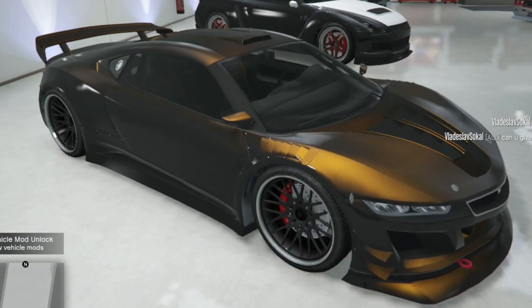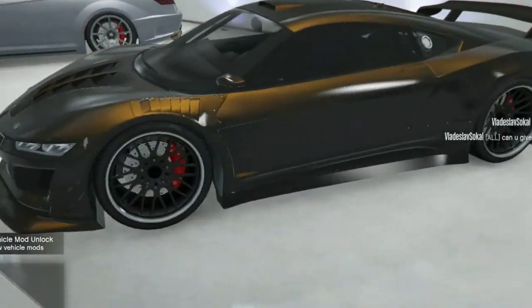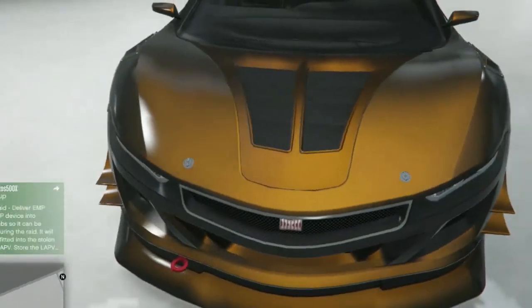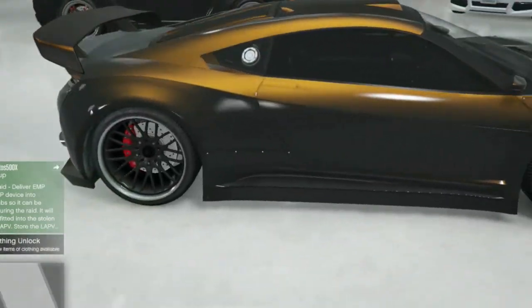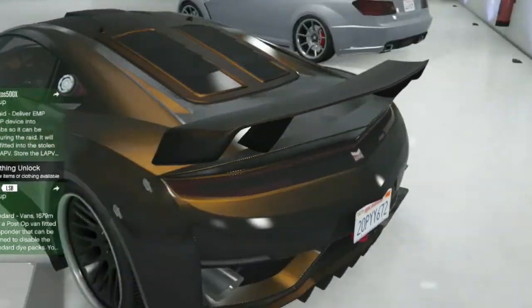It's super easy to get. You don't have to be that high of a level, so you can be a low level and do this. So here we go. What you got to do is bring your car down to Los Customs and change the color to a metallic granite color.